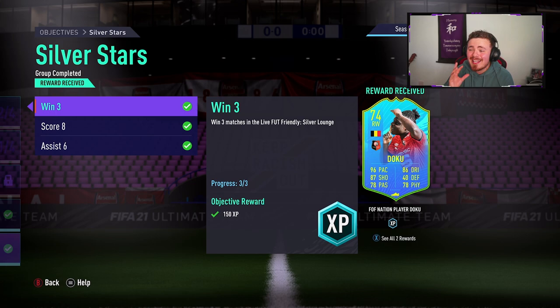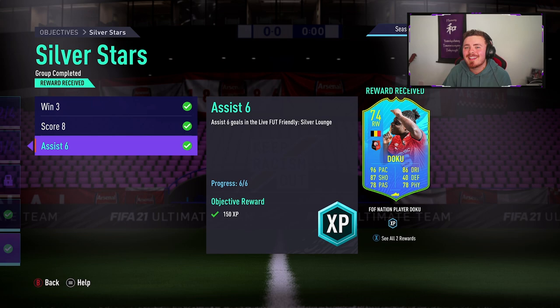Here is our man Jeremy Doku. Looking at these stats straight away: 96 pace, 86 dribbling, 87 shooting, 78 passing. The card looks absolutely insane. The dynamic image is top tier also. It's the usual objectives: win three matches, score eight goals and assist six. Let's take a more in-depth look at Jeremy Doku.